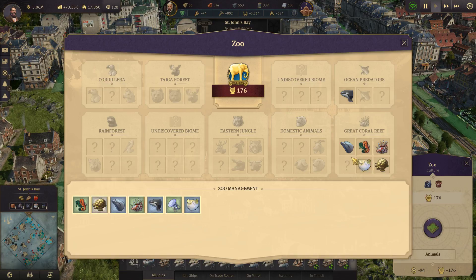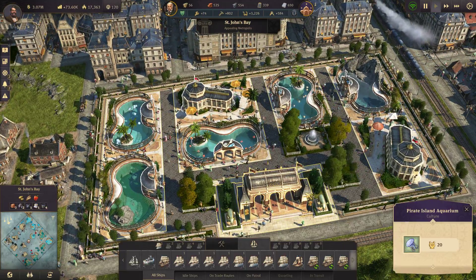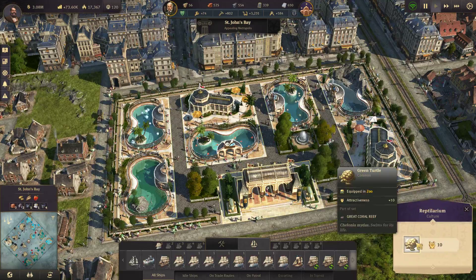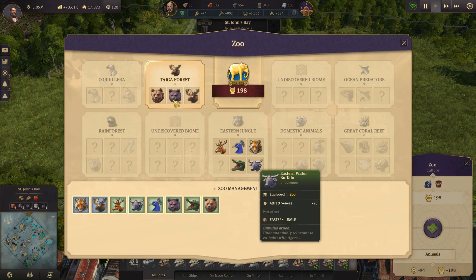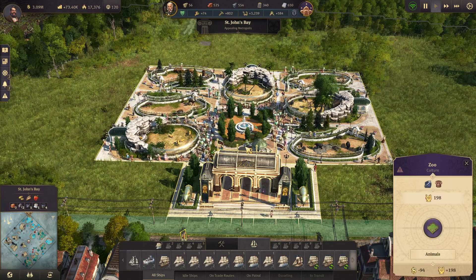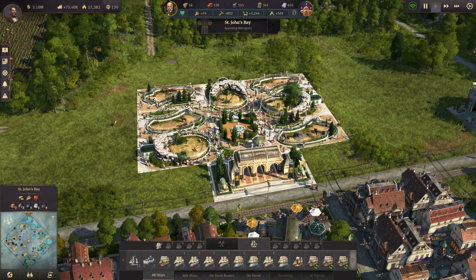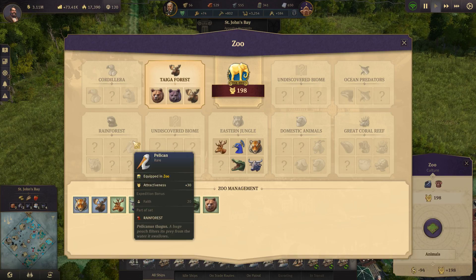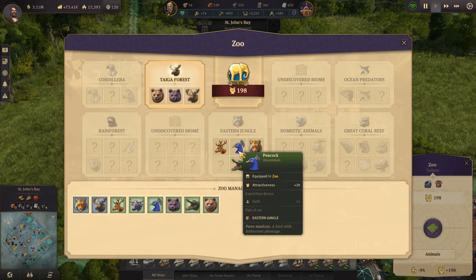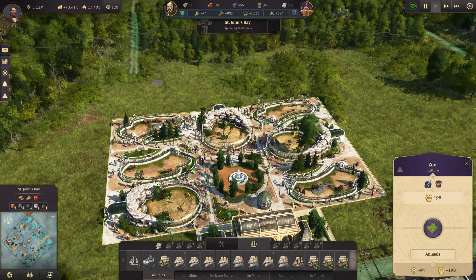This zoo up here has one ocean predator, but once I find the last of the coral reef animals I'll replace the jellyfish or something in here. I do want to try to keep them all themed for the most part. This one is a little more expanded just because it only had three from the Taiga forest, so once we find the last part of the eastern jungle set we'll stick it in somewhere. It'll be eastern jungle and Taiga forest for now. We may switch it around and put the rainforest and eastern jungle together, and the Taiga forest and Cordillera together — we're gonna try to theme our zoos around similar biomes.